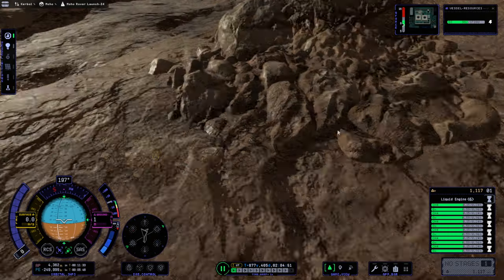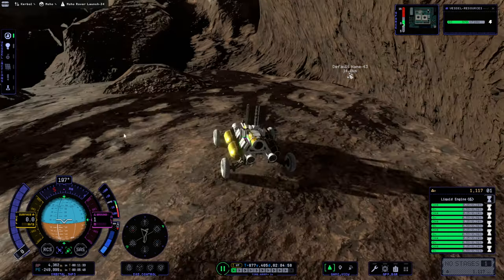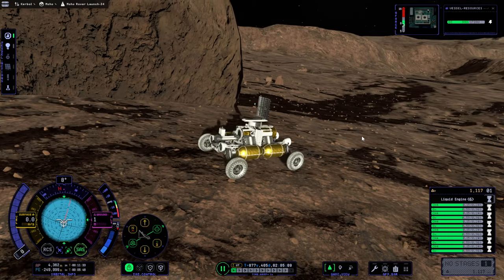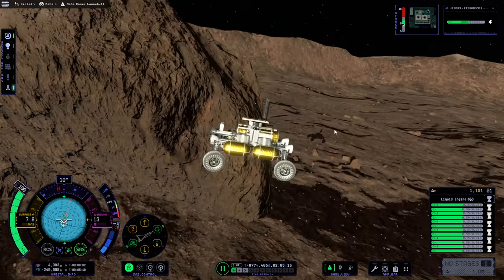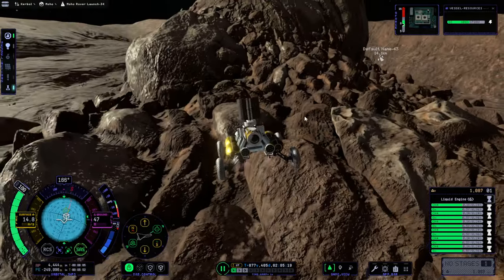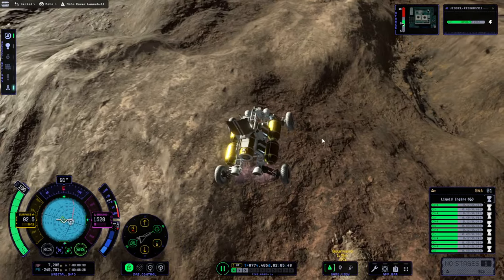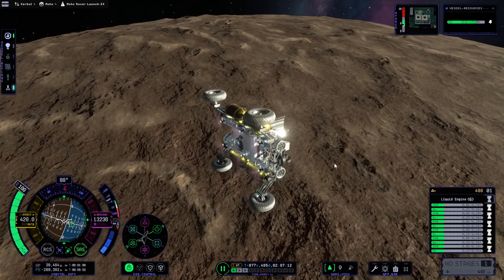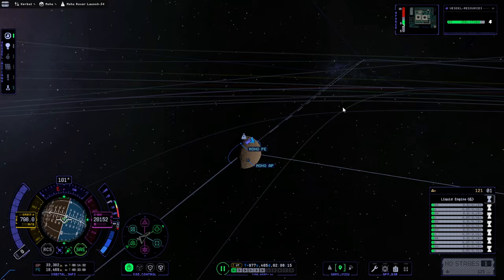Let's control from up and then try to get this back into orbit — maybe that's not going to work out. SAS on. And go. Right over the croissant. Let's try and do this efficiently somehow. It's pretty tight. We're in orbit — it's a very, very tight orbit.